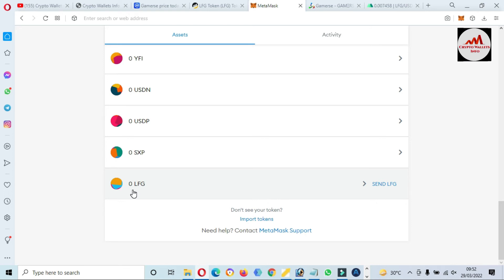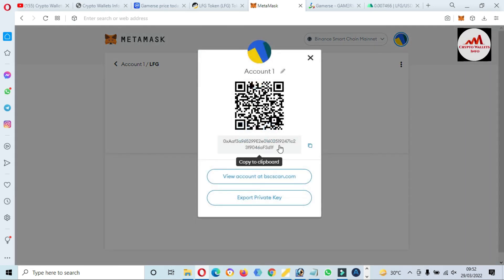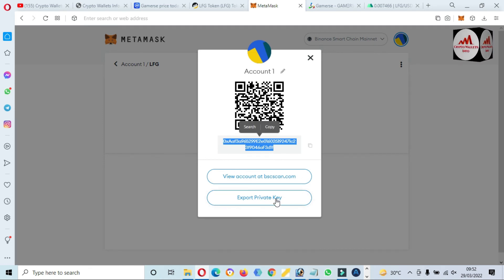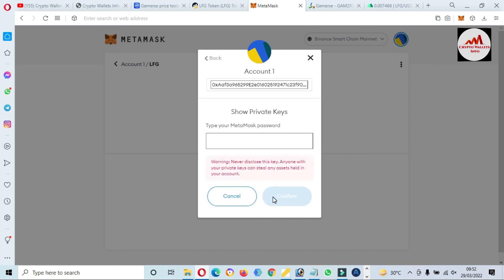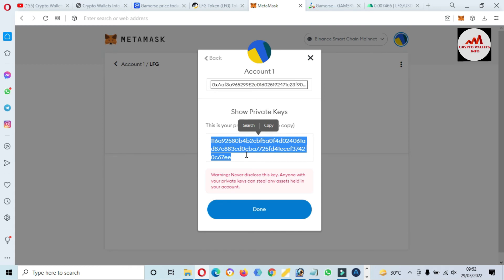I recommend that before making any deposit to this wallet, you find the private key and save it in multiple places. To find the private key, click on the wallet, go to the Assets option, click on Account Details. You can see your wallet address for deposits. Click on 'Export Private Key', enter your password, read the warning, click Confirm, and you can now see your private key. If you need to recover or restore your wallet, this private key will be helpful.